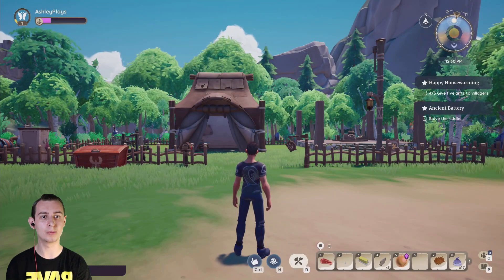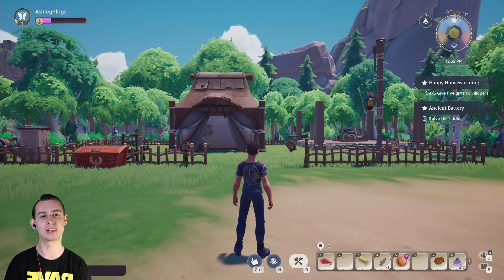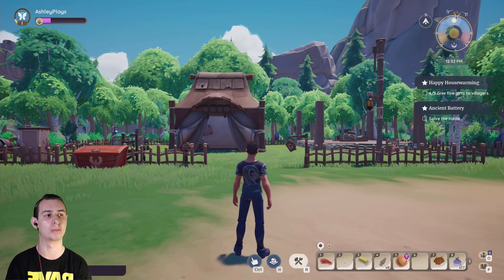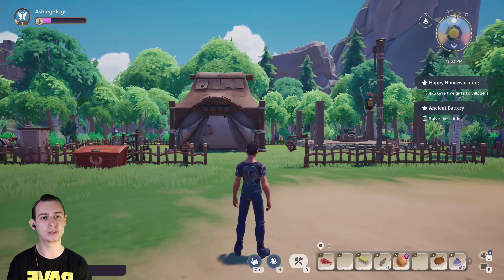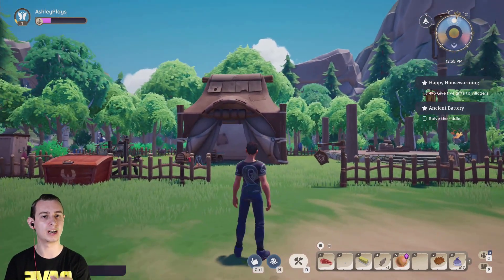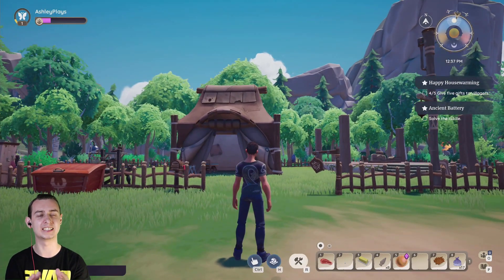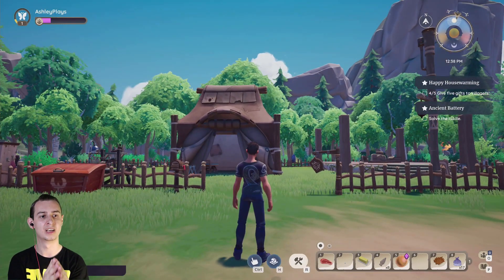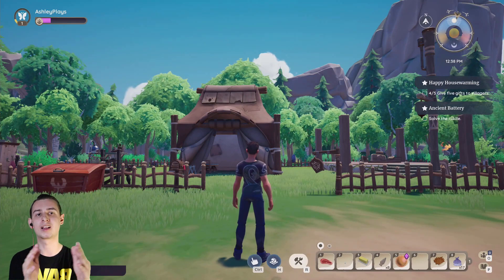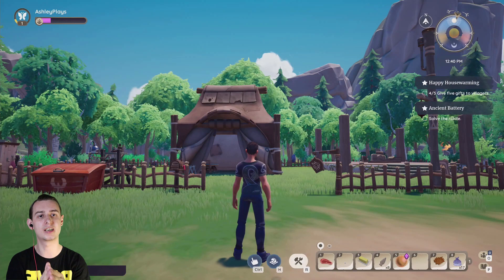Hello everyone, I'm Ashley and welcome to part 6 of Paleo guys. I love this game, that's why I'm bringing you more of it. In the last episode we uncovered a few secrets behind the town, and now we've got a solved riddle - though I'm not sure how to solve it. I'm guessing you've got to give a carrot or something to the thing inside the waterfall.